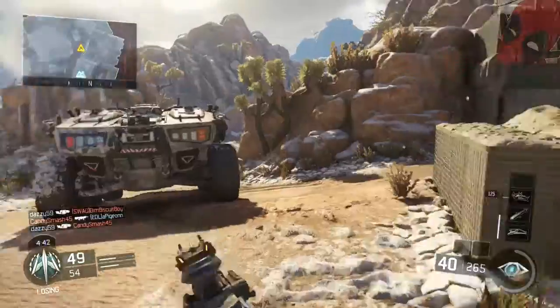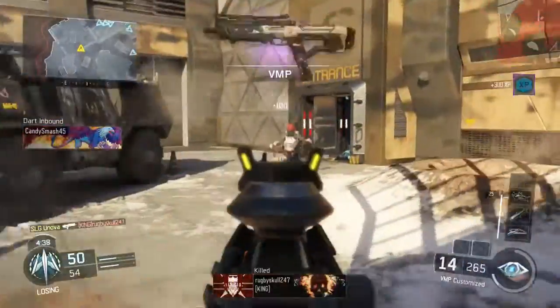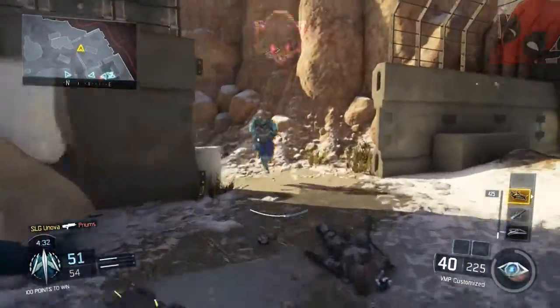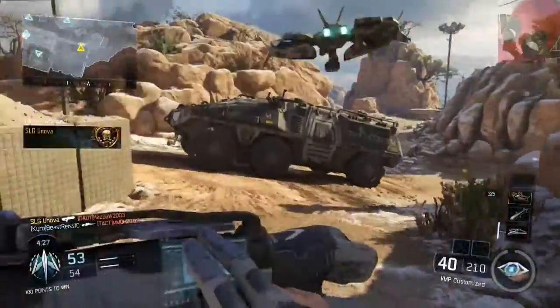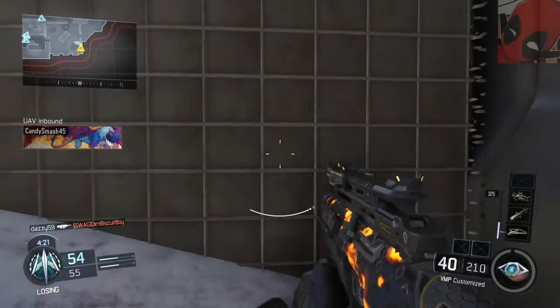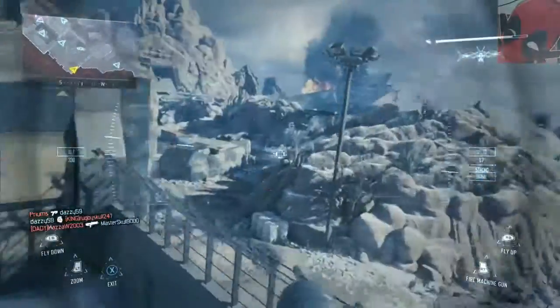Now we need to stay cool — that's one, and that's two. Get the Talon. I need to find somewhere to call it in really quick. When I use the Talon, I control it because I think it gets more kills that way. Plus, it's harder to destroy if you're controlling it. I'm just going to go prone here and control this Talon to help my team out.